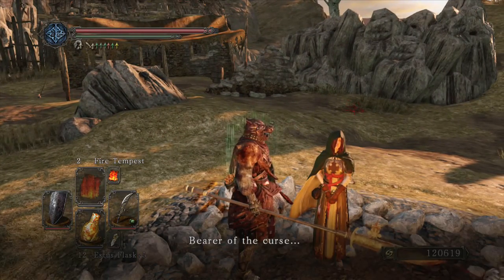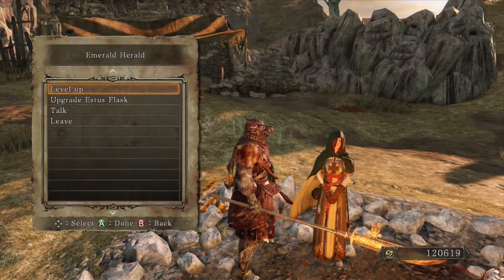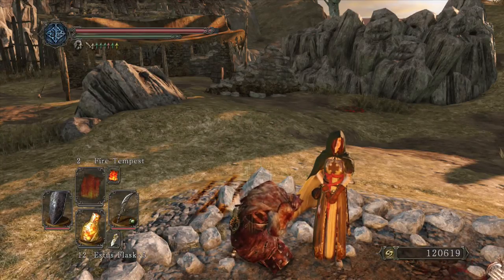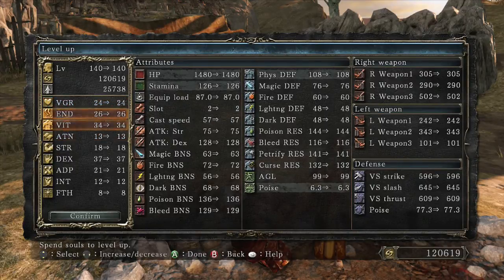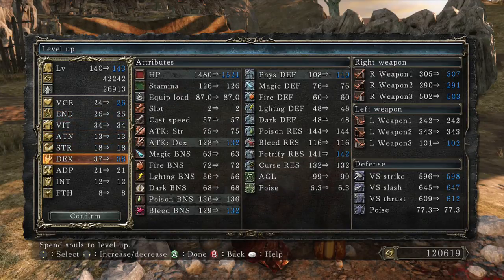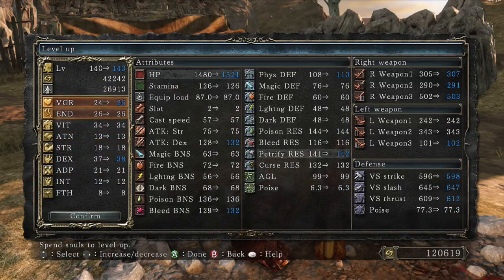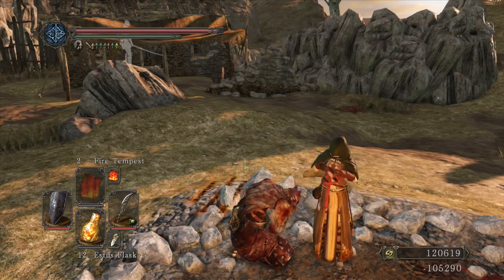Anyway, let's level up here - probably going more into vigor. We have four levels to spend. We'll drop two there, drop another into endurance. I think adaptability makes a tiny difference to resistances, so let's get another point in there as well.